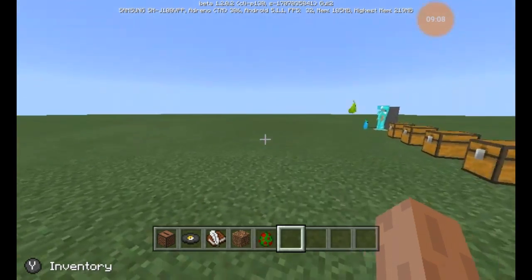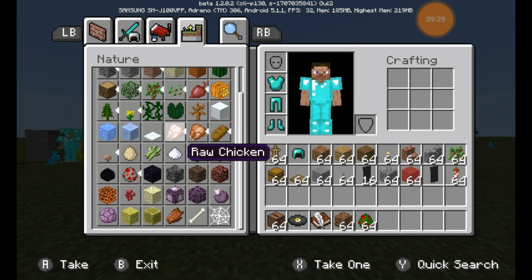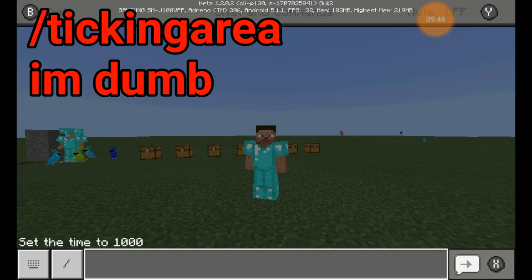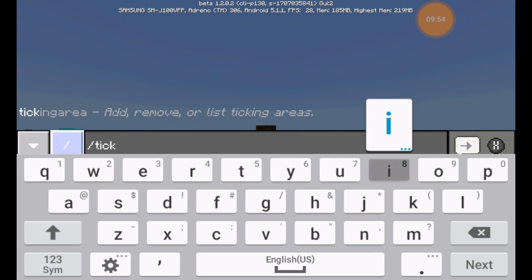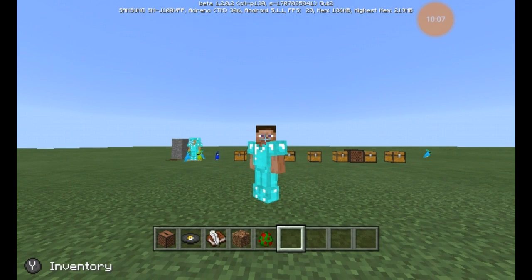So the official feature list is: stained glass, fireworks — I didn't show off the Elytra boosting because I'm not good with Elytras and don't fully know how it works — parrots, banners, armor stands, jukebox and music discs, recipe book which shows on the right how to craft certain things, and ravines added to world generation. They also added a new command called slash ticking area, which creates an area that will still update when no players are there.